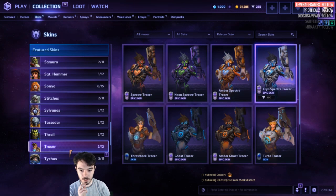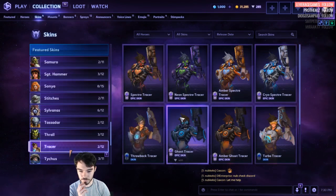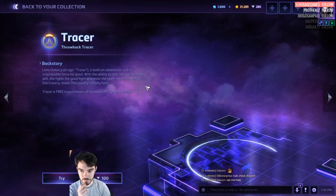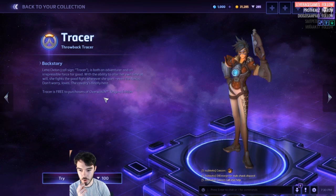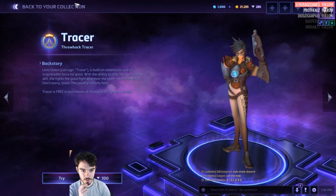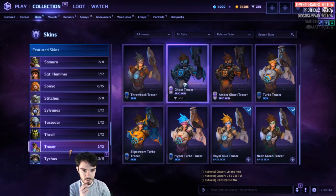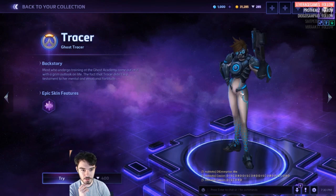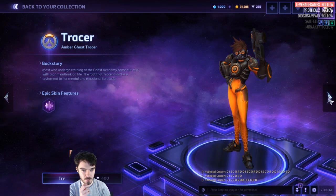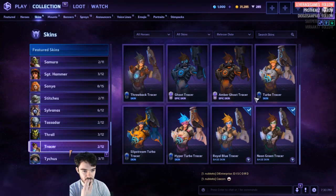Tracer. We've got Cryo Specter Tracer — that's new. Throwback Tracer — free to purchasers of Overwatch Origins Edition. Got the Master skins. We've got Ghost Tracer, kind of like Specter or Ghost themed, and Amber Ghost Tracer.